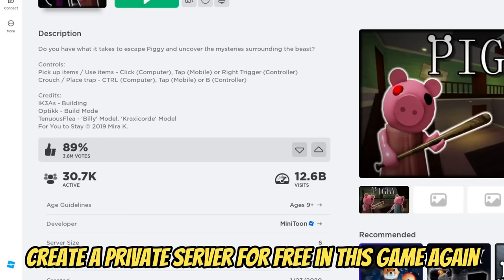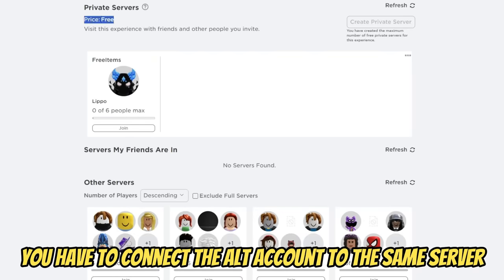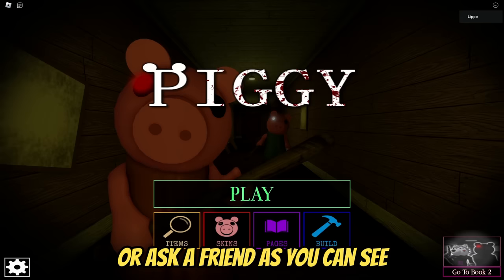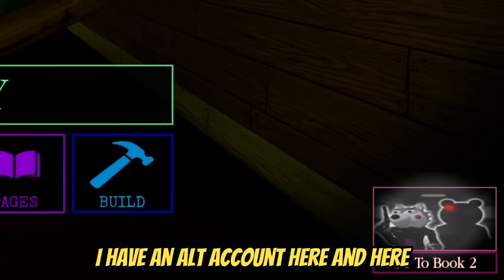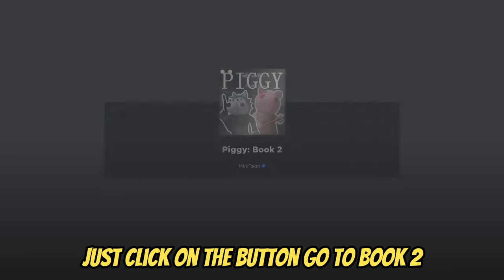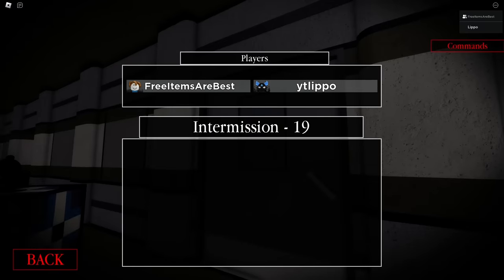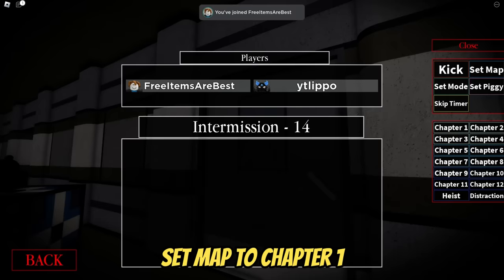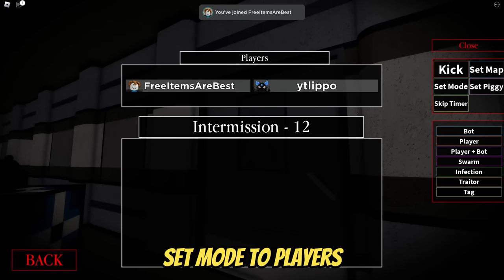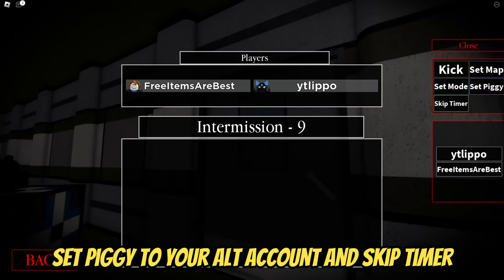Search game Piggy. Create a private server for free in this game again, but this time you have to connect an alt account to the same server or ask a friend. I have an alt account here. Click on the button, go to book two, click on play, and on the right choose commands. Set map to chapter one, set mode to players, set piggy to your alt account, and skip timer.